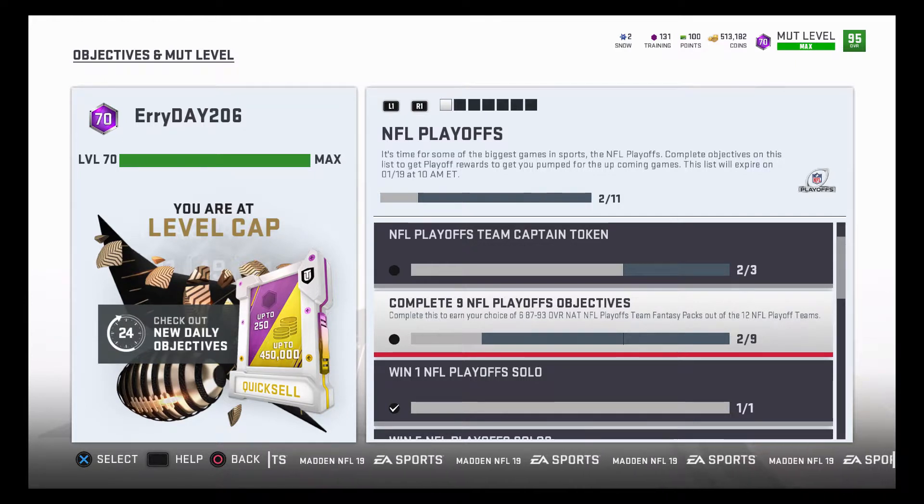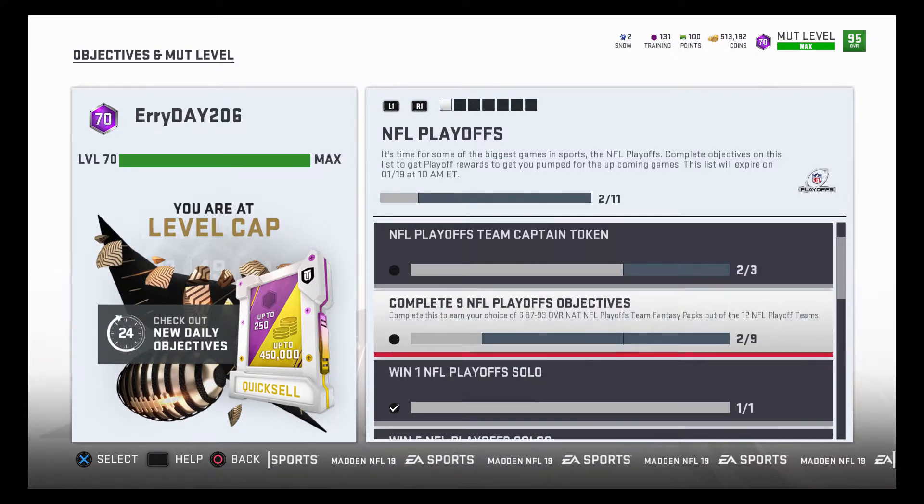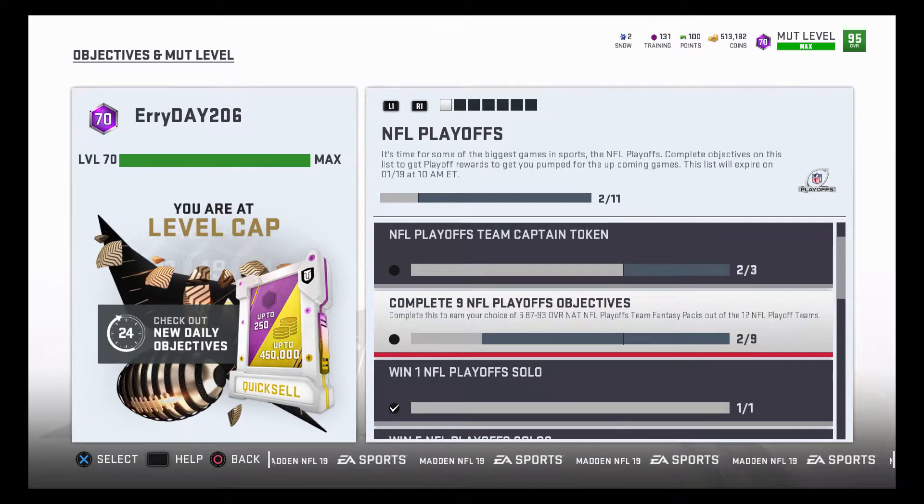Complete nine NFL objectives — actually, just do three of these objectives and you're going to get yourself a team captain. My Jerry Rice is probably going to go up to a 98 or 99 once you do all the objectives. This is pretty cool: completing the full set earns you your choice of six 87-to-93 overall map player team fantasy packs out of 12 NFL playoff teams. This is great because you're basically going to get yourself a 95 overall.